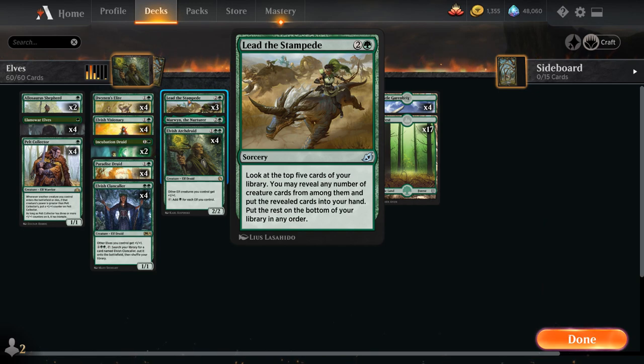You could also play Growing Rites of Itlimoc as another combo piece. In the end I settled on including Lead the Stampede as one of our few non-creature spells — a way to refuel since Historic has a lot of red decks with cheap burn spells that tend to take out our key elves. Having a way to refuel with Lead the Stampede seemed pretty important, so we're playing three copies — a sorcery that lets us look at the top five cards and put any creature cards into our hand.